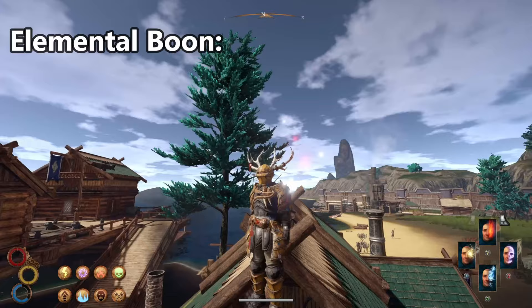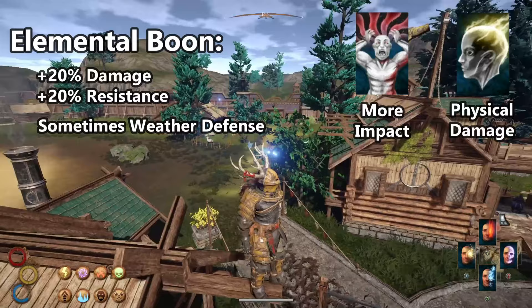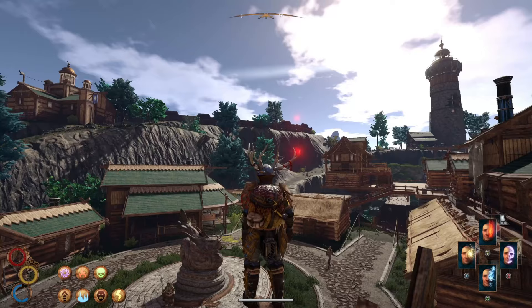Elemental buffs increase your damage and resistance in a particular element. Buffs like Enrage and Focus let you deal more impact and physical damage. All of these skills can be grabbed on every single character you create, and they can really help out while fighting those dangerous beasts. Here's where to find each boon skill in Outward Definitive Edition.